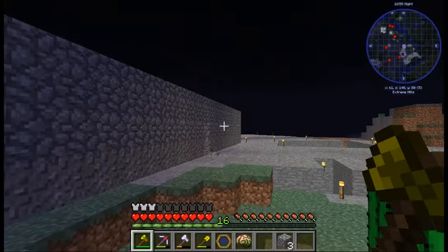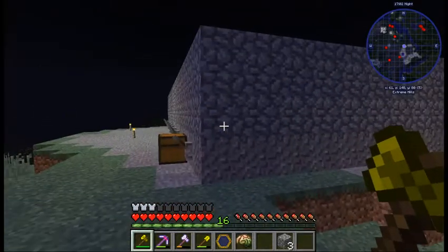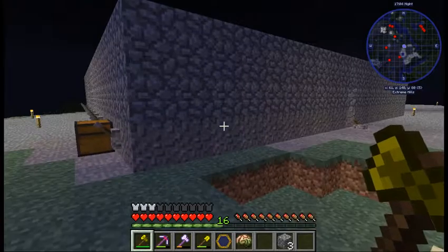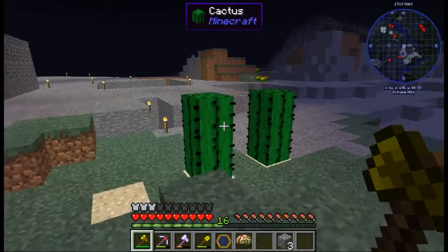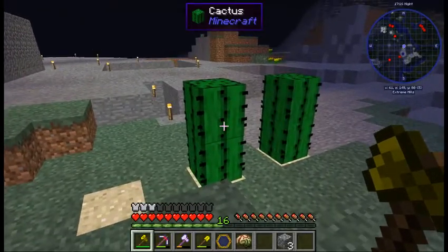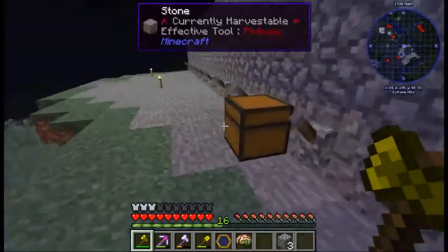I decided to clear it out because I was going to build a mob spawner over here. And then I just built a big square room with a bunch of fans in it. It was kind of working, kind of not working. It took me a little bit to decide how I wanted to actually kill the mobs once they spawned in there. And for that I'm using cactus carpets.